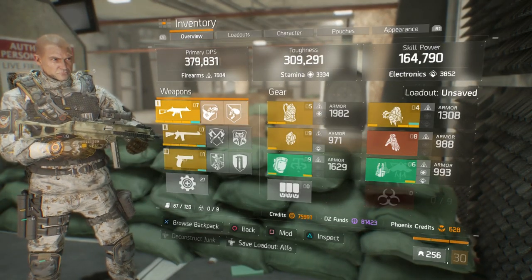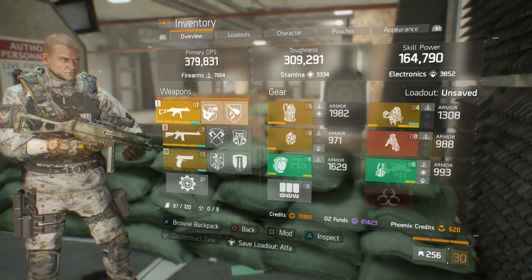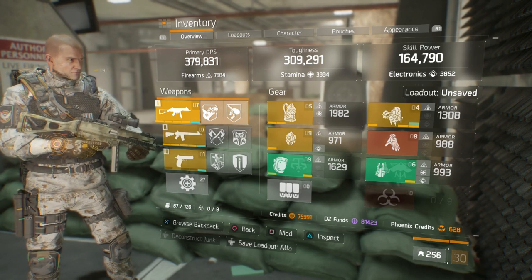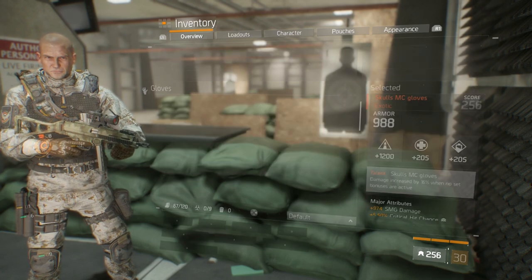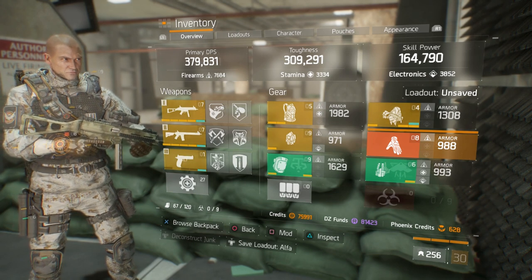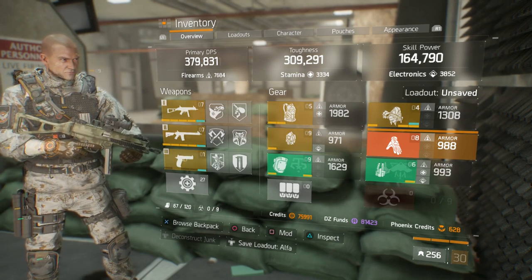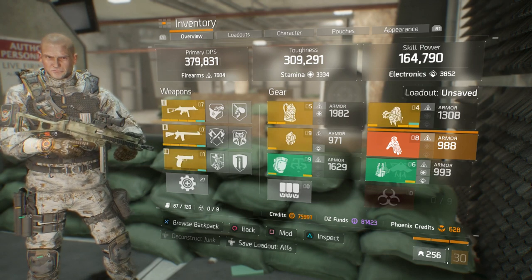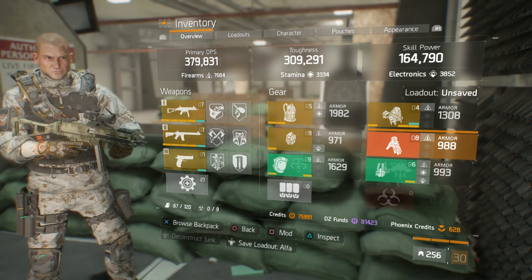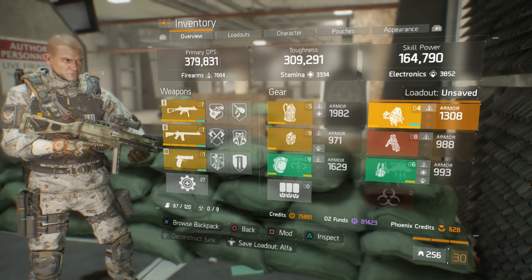As you can see, it's a mix and match. You can call it the Skull Build because it utilizes the Skull MC gloves. Its versatility is based on the condition that you don't have any gear set bonuses — such as 2 Lone Star, 2 Banshee, 2 Tack, anything like that — because then you get 16% bonus damage from these gloves. You can mix and match everything else, such as the knee pads or holster. I have everything rolled to firearms except for one piece because I'm utilizing the Specialized Backpack.